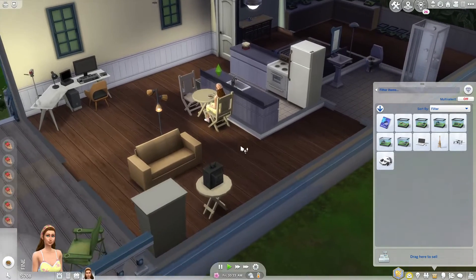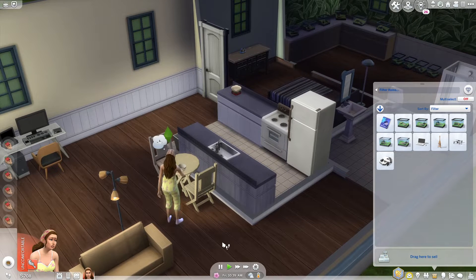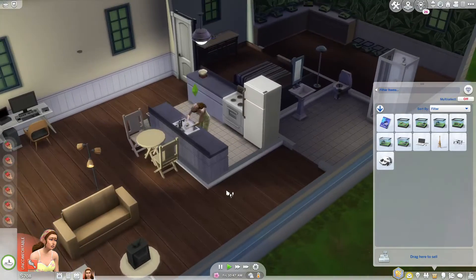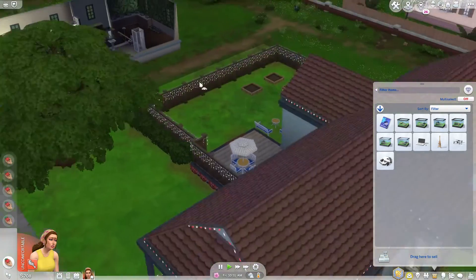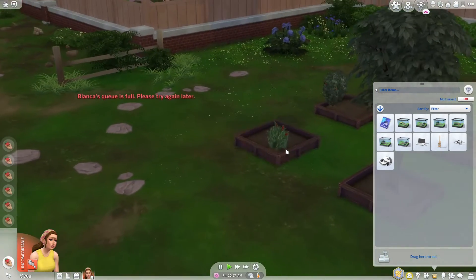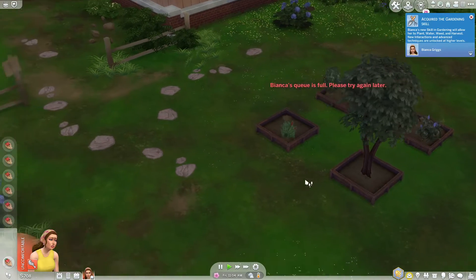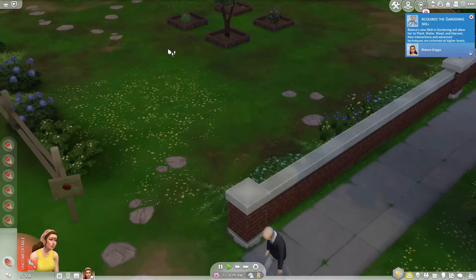She's probably going to be uncomfortable because the food is disgusting. She made it herself — learn to cook, sweetie. She acquired the gardening skill, so we won't be getting that really high anytime soon. I want to harvest bluebells and see if we can get some dragon fruits going. It's raining — of course it is, it's always raining in my saves, no matter what save I'm in.